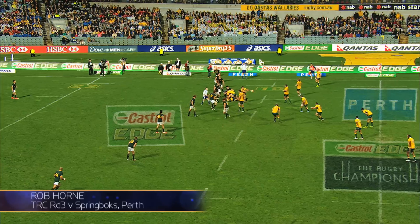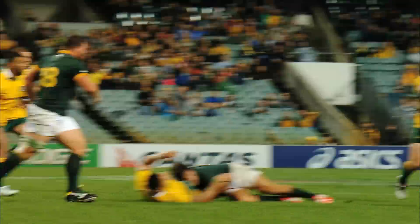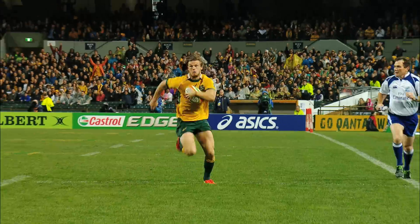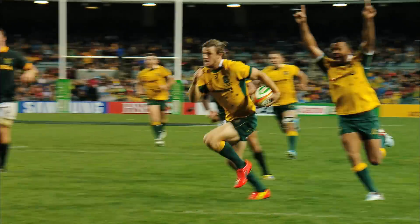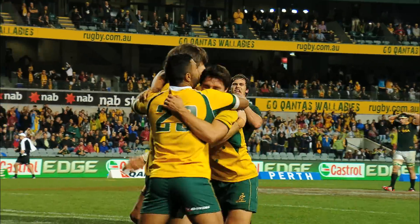Phipps, now Foley and Beal inside ball, Folau — Folau pops it back. Kurangani having another run, giving it to Rob Horne. Horne, cutting back on the inside — Rob Horne! Try to the Wallabies! YES!